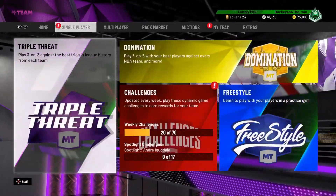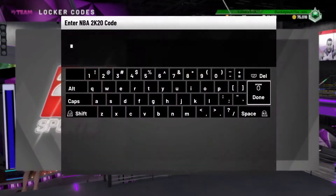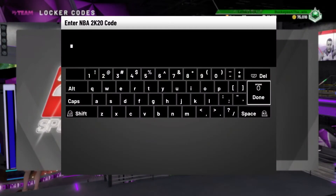First off, the first of the three locker codes — there was a community poll in the Community Hub section of MyTeam. If you go ahead and give whatever answer you want, you get either two or three tokens. It takes two seconds and you get some free tokens, so definitely do it. It's not a lot but it's nice to have.